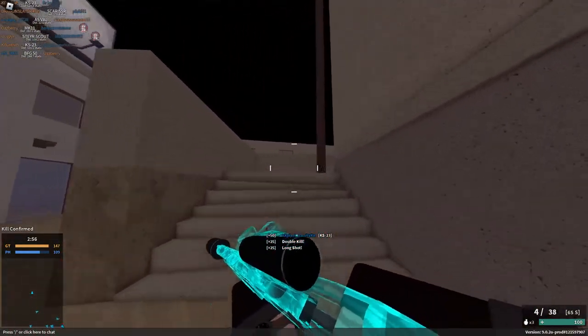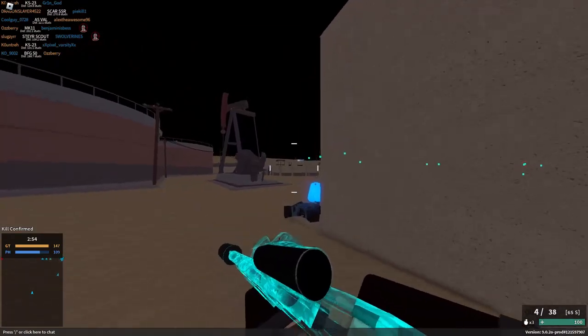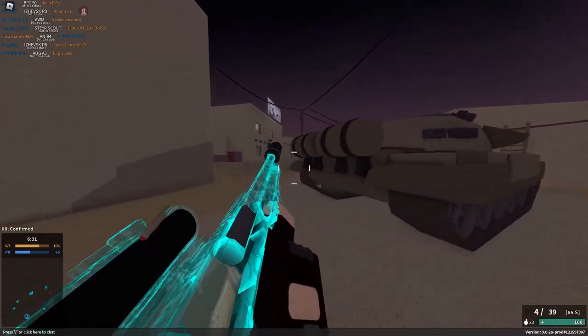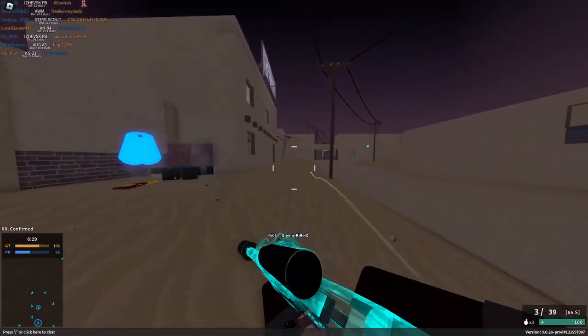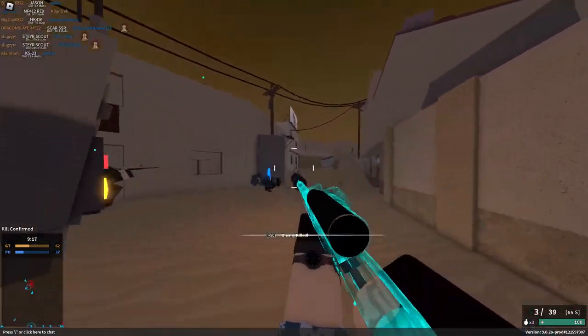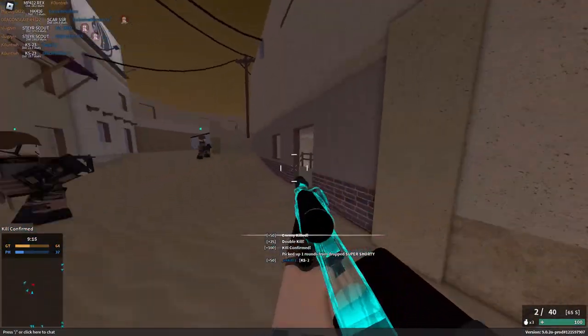With an impressive base damage of 37 per pellet up to 60 studs, and a 57% damage falloff at 150 studs, this thing feels like a death ray more than a shotgun sometimes. With a fairly lumbering movement speed and a low ammo capacity of 3+1, it's not a weapon you want to fight a crowd with, but you don't need to when you scared them off by relocating someone's skull to the next area code.